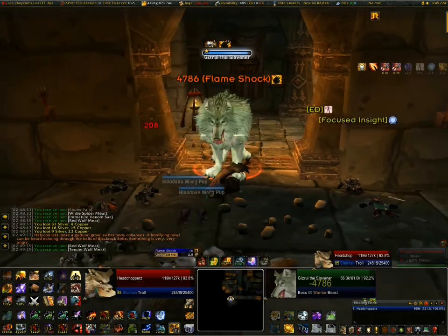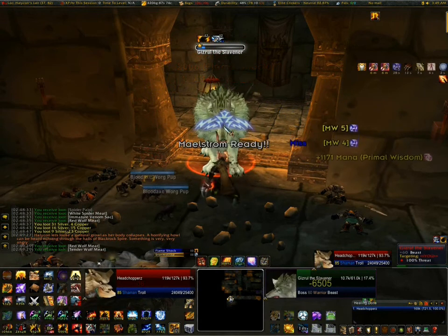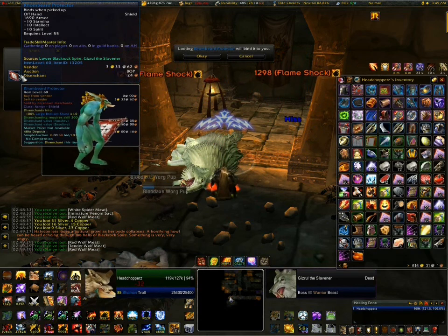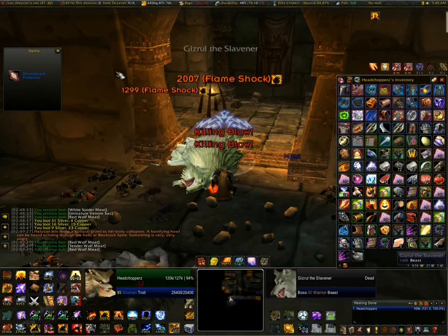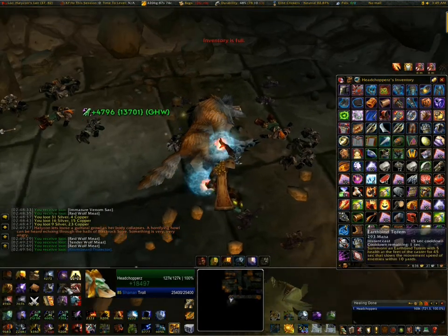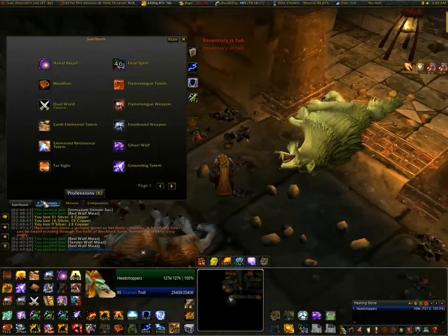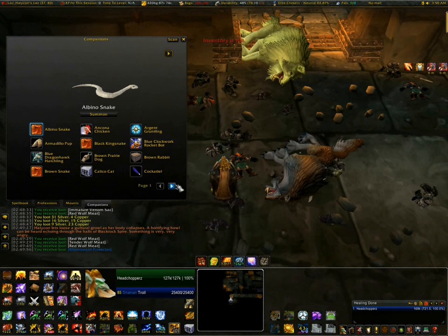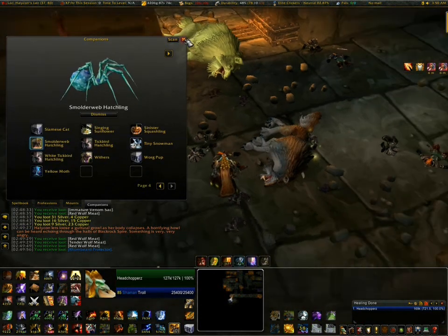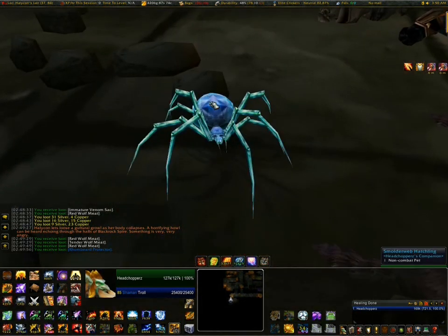What you would want to do if you actually wanted the wolf pet is go out here and just keep going right — don't turn left. There'll be a rare, and you can't miss it; all you gotta do is just turn right out of here and you'll be in a room at the end. He's a rare but he always spawns — they changed it in Wrath so rares always spawn.